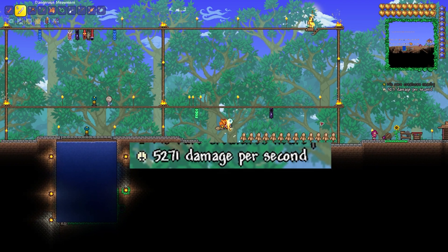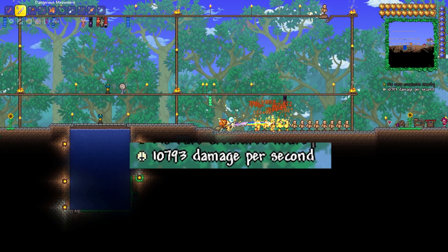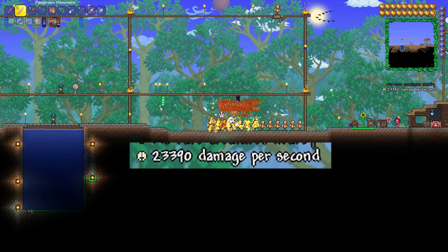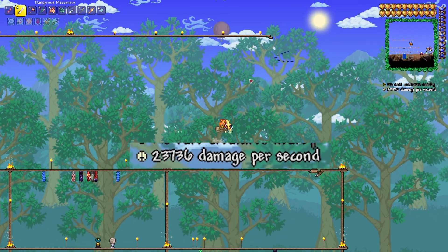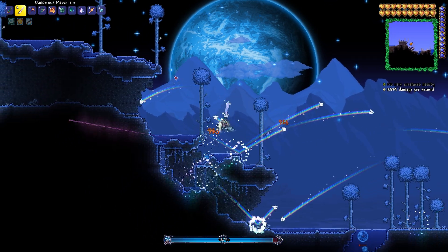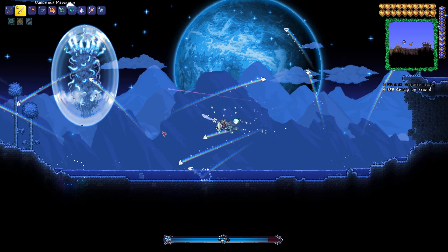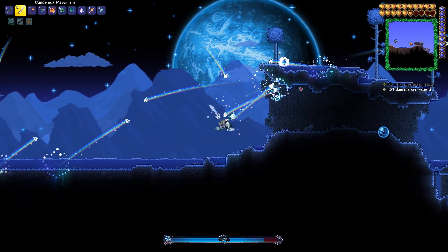Now let's take a look at crowd control. The Meowmer's bolt pierces up to five enemies, and along with the Meowmer just being there, gives us a solid 23,000 damage per second, which is absolutely crazy but expected from an endgame weapon. Next up we're going to fight the Moonlord Pillars and the Martian Invasion to see just how good the Meowmer is at crowd control and boss fighting.